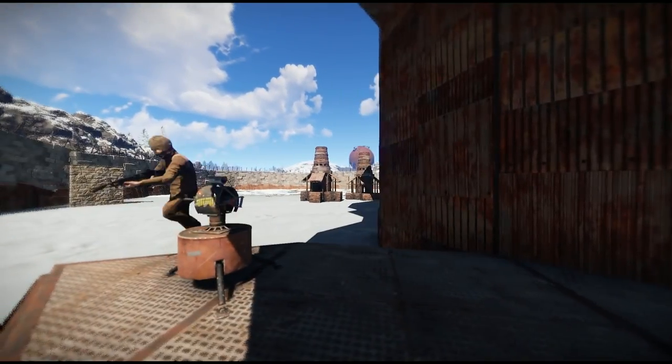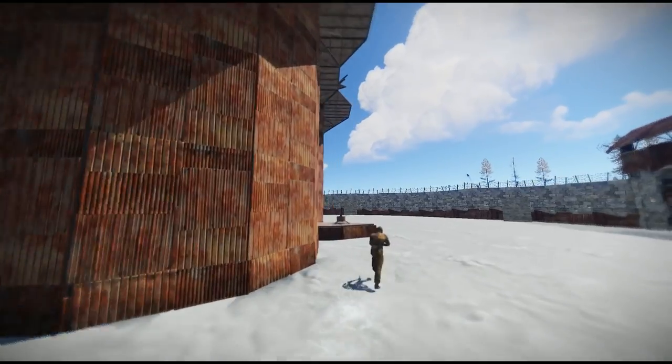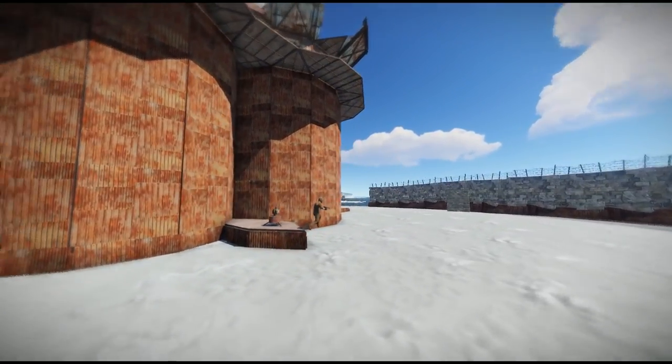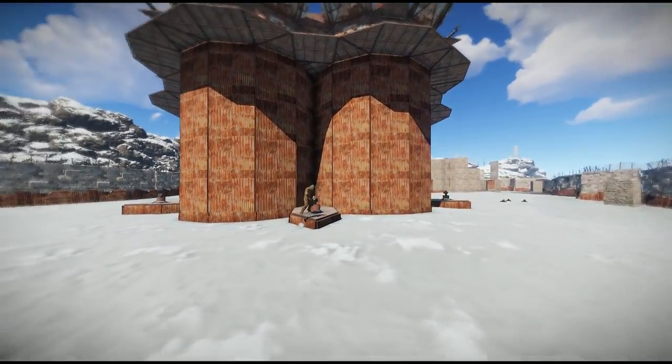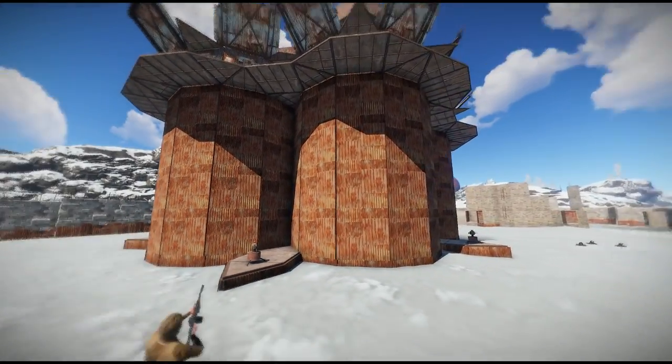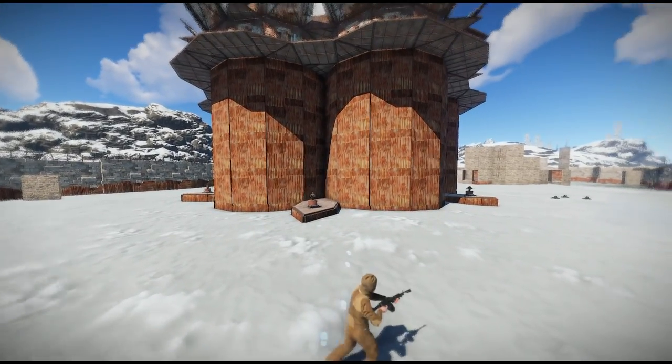And you just got a full round of the circle base. So you've got about six auto-turrets all around here. And if you look from the outside it kind of looks like each its own separate four castles.